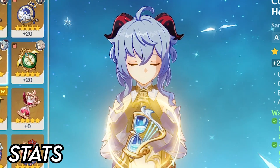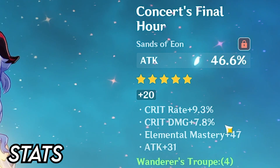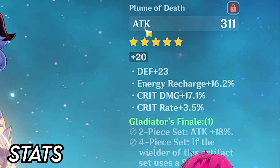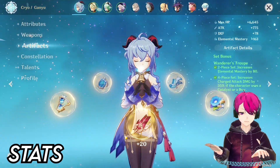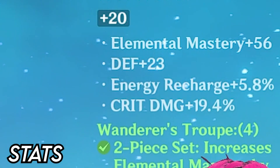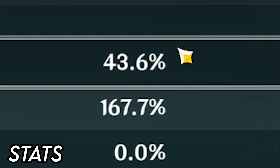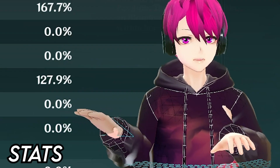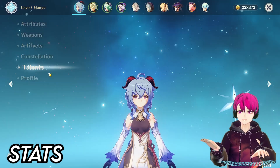So what are the stats? For Sands, I put Attack% — this is a god artifact with Crit Rate, Crit Damage, and Elemental Mastery. You've got to focus on these substats, prioritizing Crit Rate and Crit Damage. Energy Recharge is also amazing. For the Goblet, of course, Cryo Damage Bonus is the way to go. You want to aim for the 1-to-2 ratio of Crit Rate to Crit Damage — so if it's 40% Crit Rate, try to aim for 160% Crit Damage. As you can see, she is C0 and still deals a lot of damage.